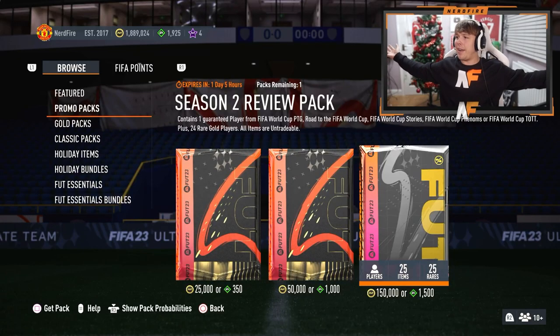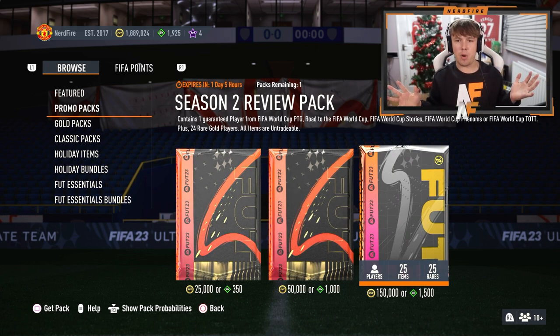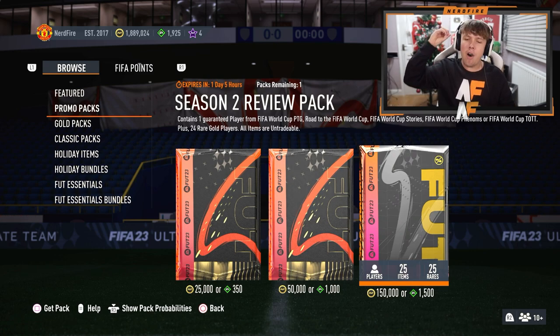So the Season 2 Review Pack is out today. Obviously we had the mid-season too last week, and now this is the official one with all the World Cup cards available to pack, plus the 24 rare gold player packs. 150,000 coins or 1,500 FIFA points.